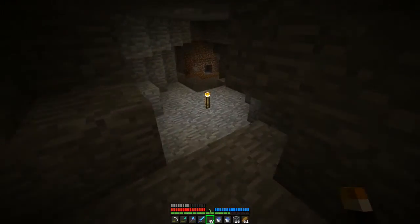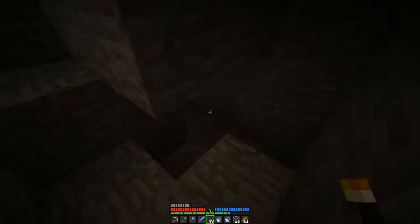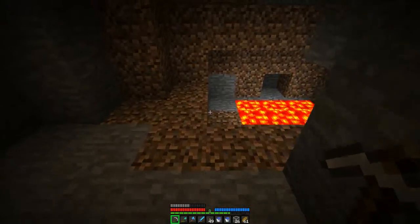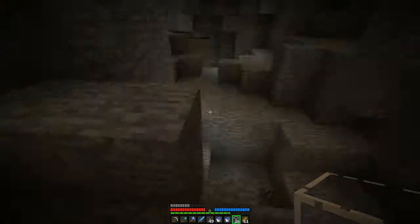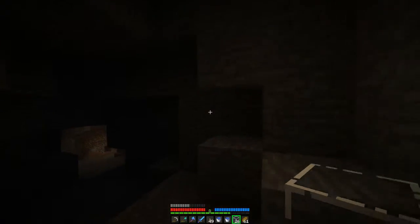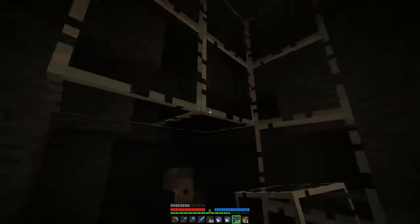If I darken these areas up, what will happen is... I can't really block that off, I don't have any materials. But it looks dark enough. You'll be able to come through and might see a zombie just sitting here staring at you, and I personally think that'd be kind of cool.